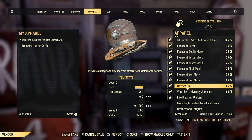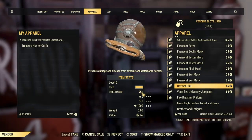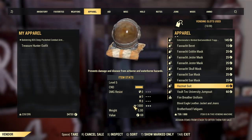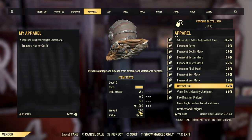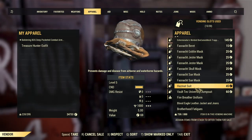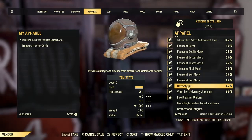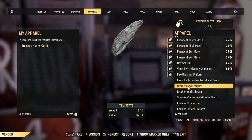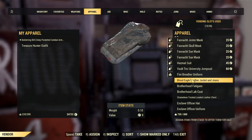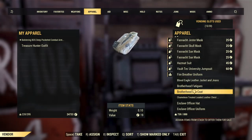Hazmat suits are good because they have around 1,000 radiation resistance even though they have no damage resistance. People probably won't really buy it though, so we'll skip that one. Fire Breather gear — I like to keep these in case my group needs them. Clothing shouldn't cost too much unless it's legendary.